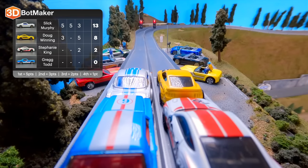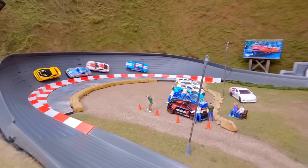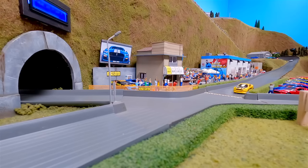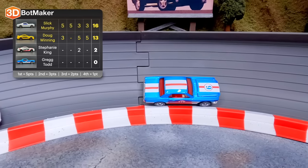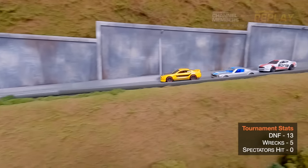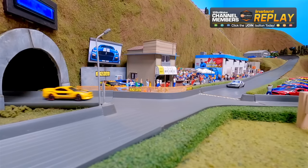Final race: Slick Murphy has 13 points, Doug Winning has 8, Stephanie King has 2, and Greg Todd has never seen the finish line. Slick Murphy hits Doug Winning on his backside trying to pass. Doug Winning takes his second win, followed by Slick Murphy. Shots fired — Doug Winning's car gets flipped over. Greg Todd records his fourth DNF but at least this time he's on his tires. Baby steps, Greg Todd. Slick Murphy ends with 16 points, Doug Winning with 13.